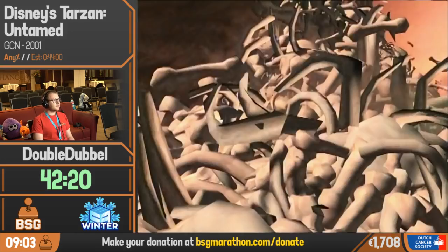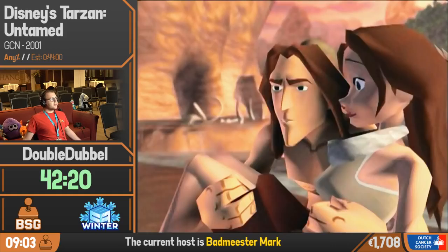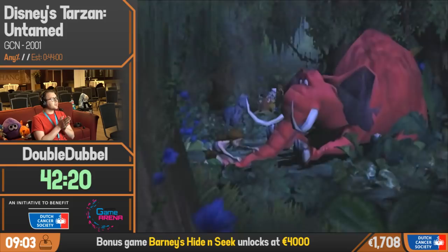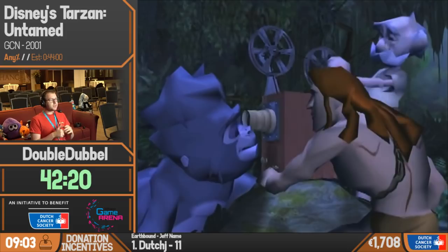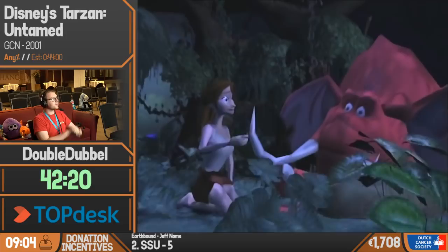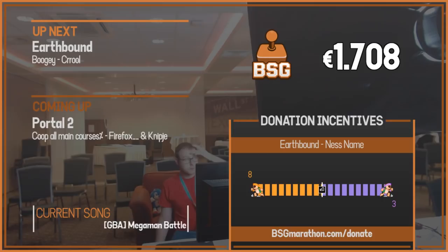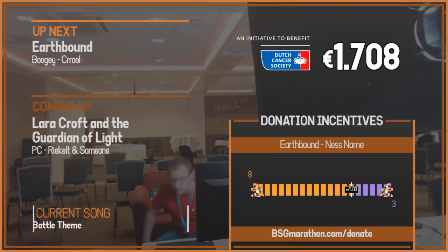I'll put the controller down so you can enjoy the ending cutscene. We might be a little bit crunched for time, but that's Tarzan Untamed — I hope you enjoyed it. I tried my best having had very little practice, and I'll be back way later for the Hello Kitty race with Linkermicer. Enjoy the rest of the runs and the marathon. Host: 'Thank you DoubleDouble for going extra fast so I can eat my breakfast now! Up next we've got EarthBound done by our boy Cruel, and the next host is going to be Xida. Bye! Oh by the way, we're going to play some ads — because I'm hungry. Bye!'